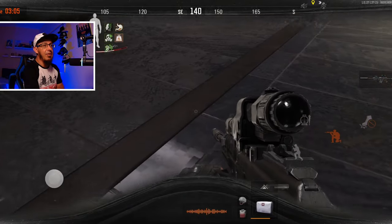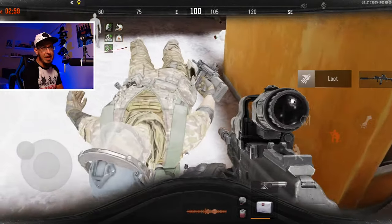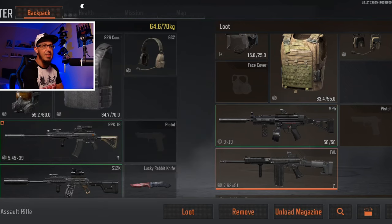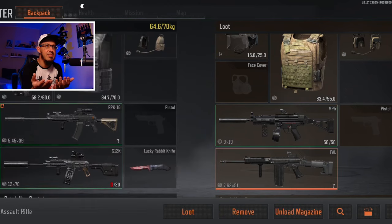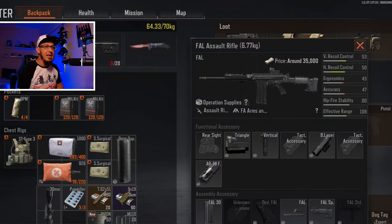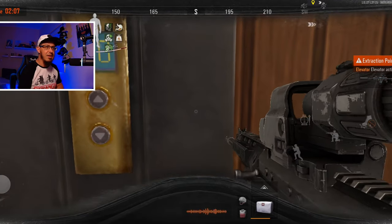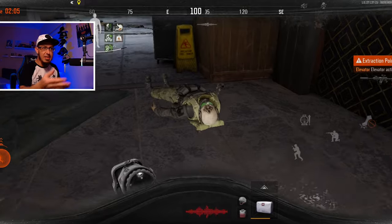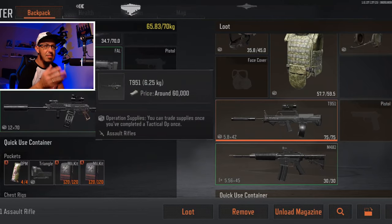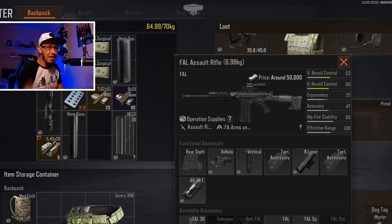I wanted to actually return that RPK, so if you are the owner of that RPK, I'm very sorry that I didn't return it, because that gun actually saved my life. But look at that — it was just so tempting with so much loot there: MP5, the RPK. I was running over to the other side, opening the elevator, and also checking this kill. Look at that — he was having some item, another 60k weapon and another scope.